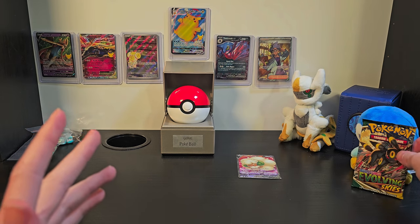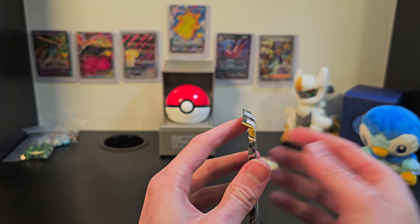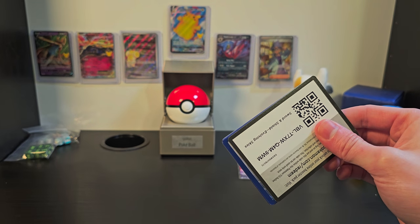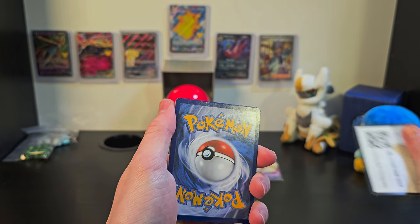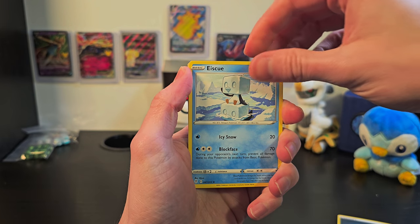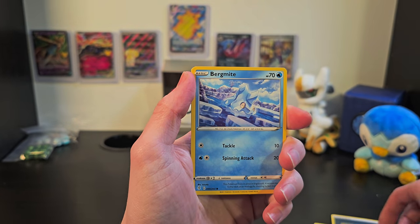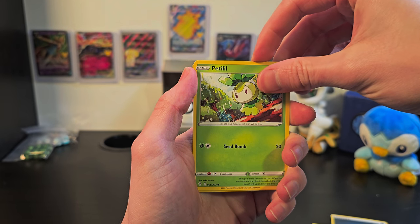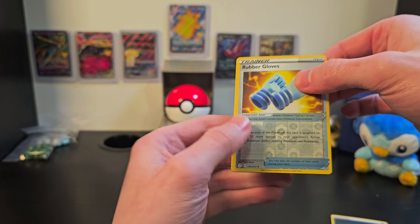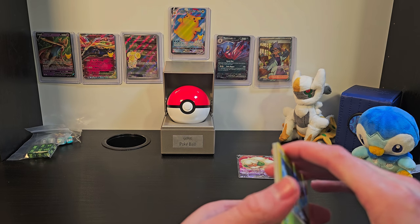Let's hope that our Evolving Skies pack defies all logic and we get something brilliant out of it. After all, Piplup so nicely held onto that for us this entire time. Let's get this guy open. Our code card is black again, so maybe that's really good news. We've got Ice-Q, Shelgon, Stormy Mountains, Bagon, Scraggy, Drowzee, Bergmite, Petilil — it always trips me up — some rubber gloves, a holo, and Tropius. Not really the best Evolving Skies pack we could have gotten, but it could have been a lot worse.